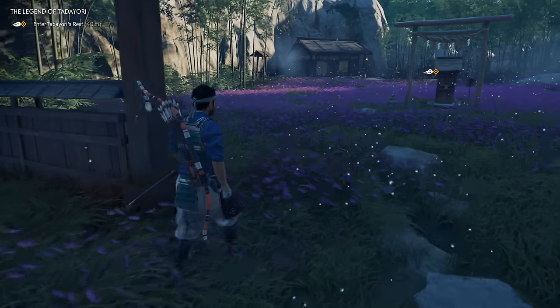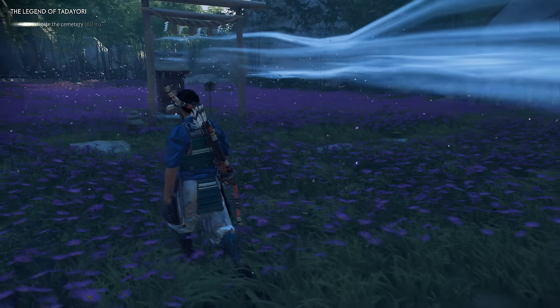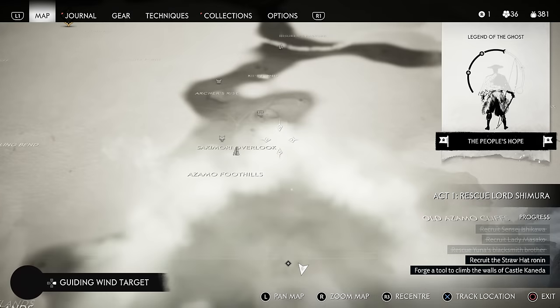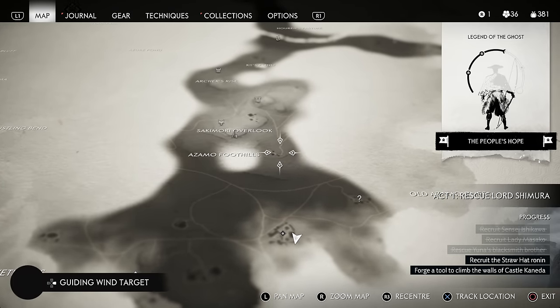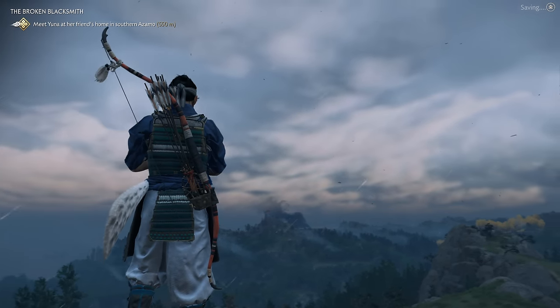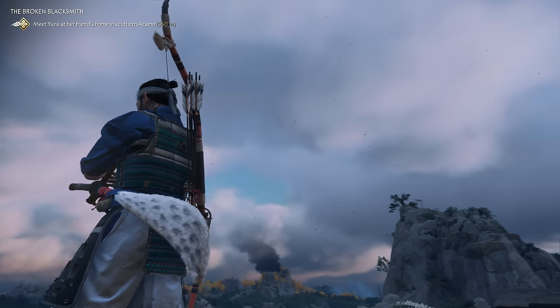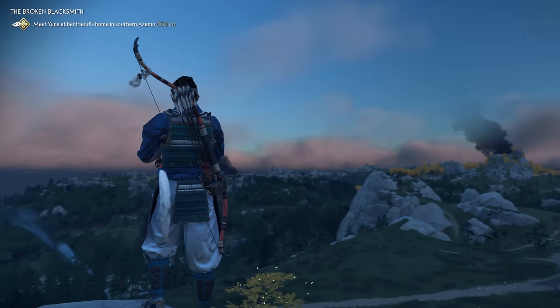If you're looking to defog the map quickly and see more of the beautiful island of Tsushima, here are two hot tips. One: a near fully upgraded traveller's attire allows you to unfog more of the map as you move. Two: liberating settlements defogs the surrounding area in an instant — the bigger the settlement, the bigger the defogging. And last but by no means least, use your guiding wind to find the singing crickets, which you'll find at cemeteries, and unlock the power to manipulate the weather with your flute. It doesn't really do anything, but it does look really, really cool. Make it rain!